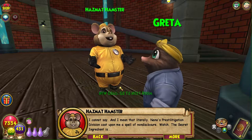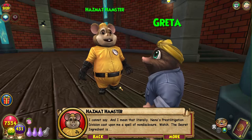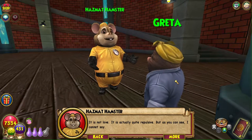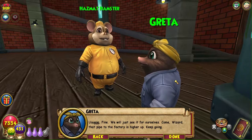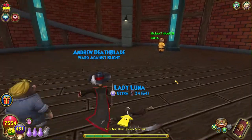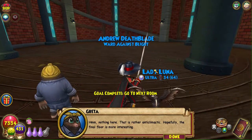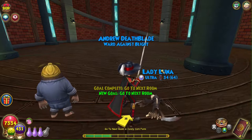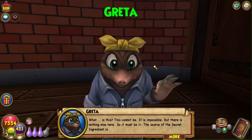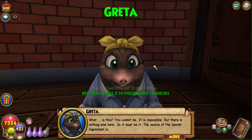Alright hamster, what is going on here, what is the secret ingredient? I cannot say, and I mean that literally - Nana's press the litigation division cast upon me a spell of non-disclosure. But the secret ingredient is... the secret ingredient is love. It is not love - it is actually quite repulsive, but as you can see I cannot say. Oh fine, we will just see it for ourselves. Come visit - that pipe to the factory is higher up, keep going.